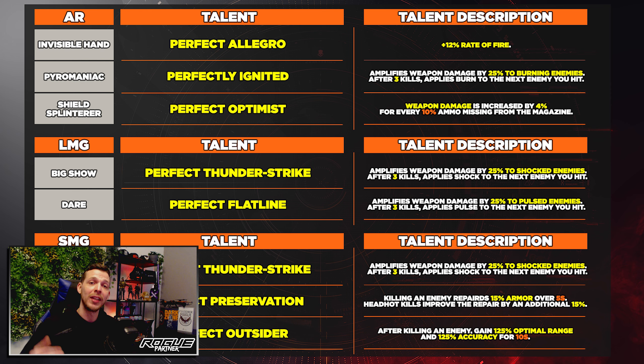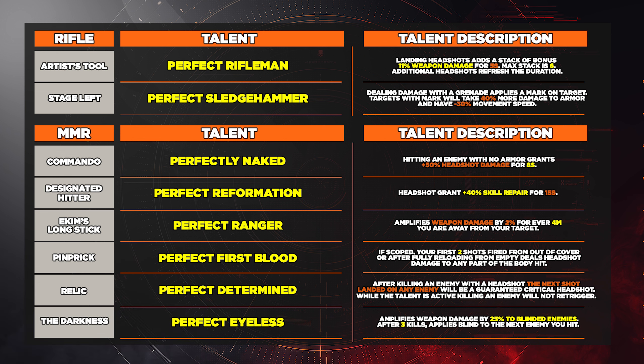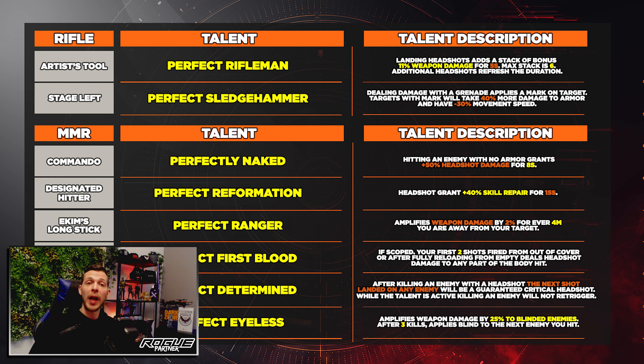Jumping over to the rifle and MMR category. Starting with the rifles: the Artist Tool comes with Perfect Rifleman — landing a headshot adds a stack of 11% bonus weapon damage for five seconds, max stacks is six, and additional headshots refresh the duration. The second rifle is the Stage Left, with Perfect Sledgehammer — dealing damage with a grenade applies a mark on the target; targets with the mark take 40% more damage to armor and have minus 30% movement speed.